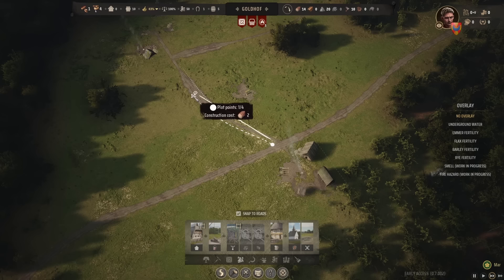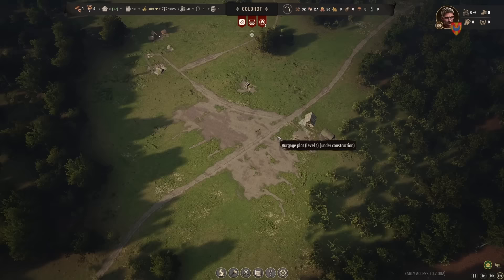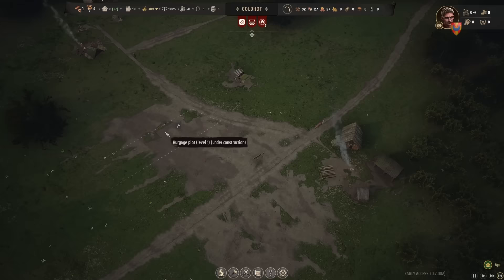The families will live in these nearby burgage plots, since as founders they deserve prime real estate. I just love this system where you draw a shape and the game divides plots with whatever there's room for. Every house ends up looking a little bit different, and it becomes easy to cloister these wherever there's room as the city grows denser.